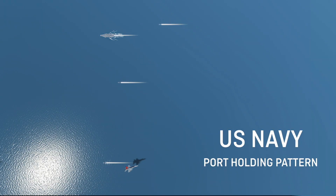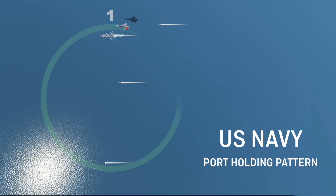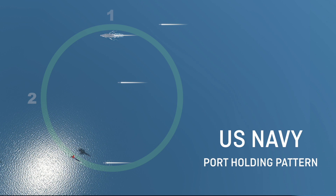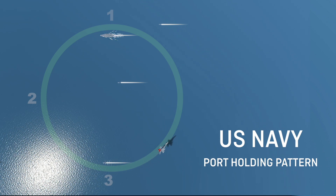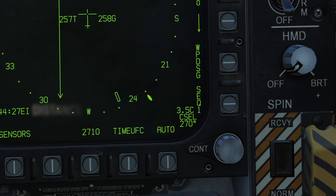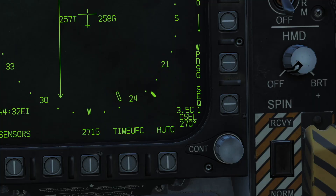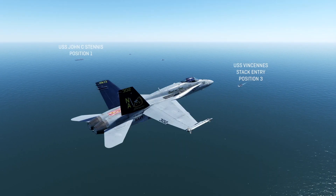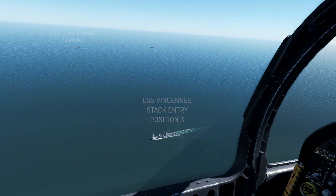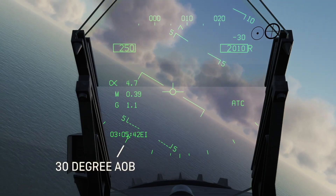We use the US Navy port holding pattern to define the overhead stack for join-up. The overhead stack can be thought of as a circle passing over the carrier with left-hand traffic flow. Directly overhead the carrier is point 1. Point 3 is 180 degrees of turn from point 1, and it's where you would depart the stack to commence a landing approach. Climb to your assigned altitude and fly the reciprocal BRC heading roughly 3.5 miles abeam off the course line. This will pass you outside of the USS Vincennes, which marks position 3 and is the entry point for the overhead stack. Roll to a left 30 degree angle of bank, maintaining 250 knots and your assigned altitude.